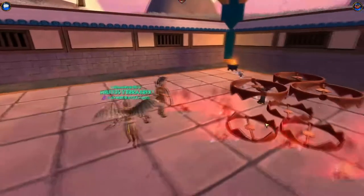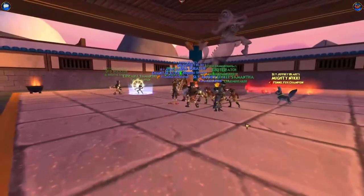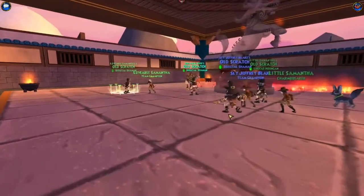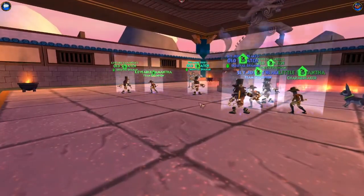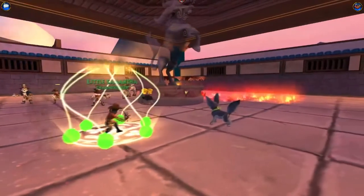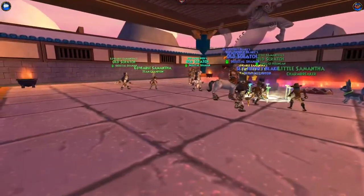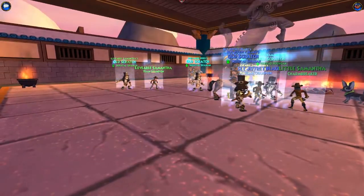Hey, what's up guys? Kind of a short video. Today I'm going to show you how to get Lopan's jacket, or whatever the name of the drop is called. As you can probably tell, you get it from Lopan, which is in the Temple of the West Wind in the Subita Skyway.